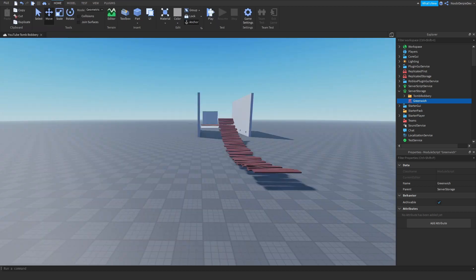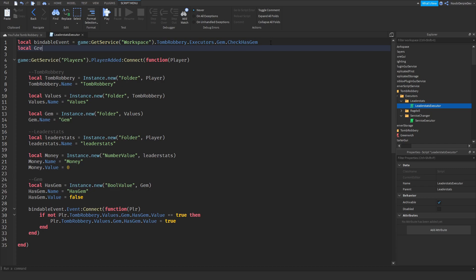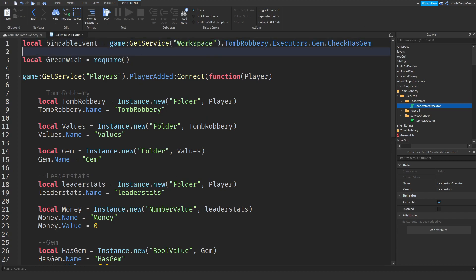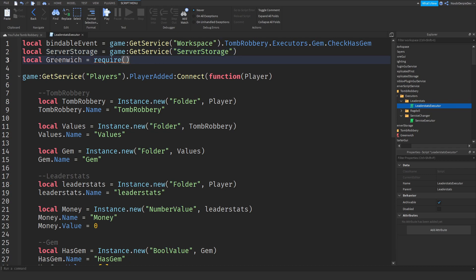Now you can exit it. Now you want to go to the real coding part — it's going to be pretty easy. Go to Server Script Service. You want to require Greenwich first by saying 'local Greenwich = require'. Then do 'local serverStorage = game:GetService("ServerStorage")'. Now you can do 'Greenwich = require(serverStorage.Greenwich)'. And now you've successfully required Greenwich for your game.